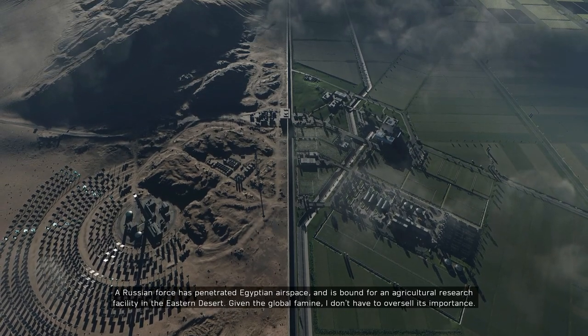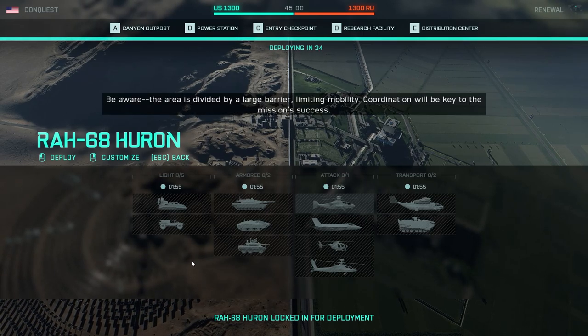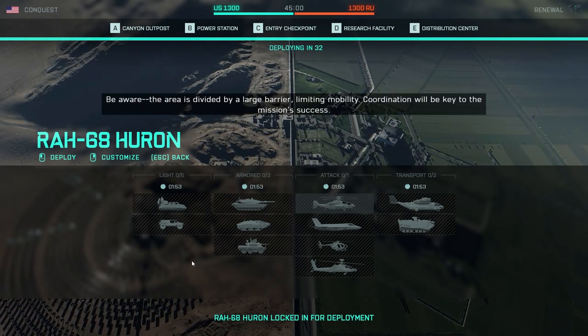For me, I'm playing on PC and I haven't changed any of the controls, so I just have to spam the spacebar at the start of the game and I'll get thrown into it.